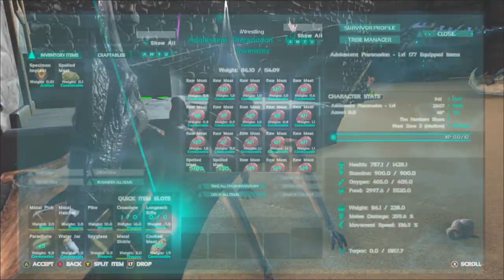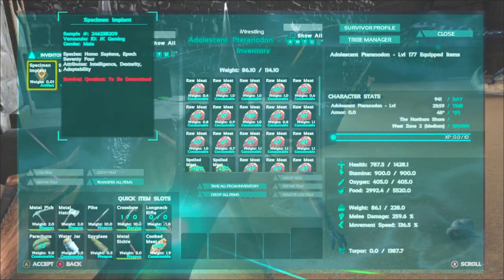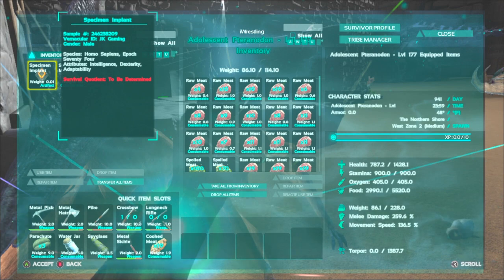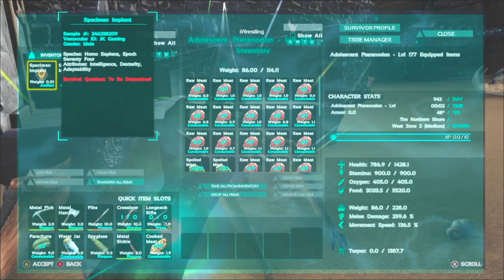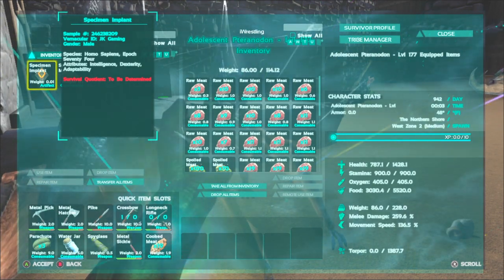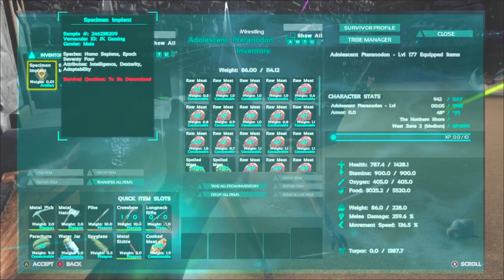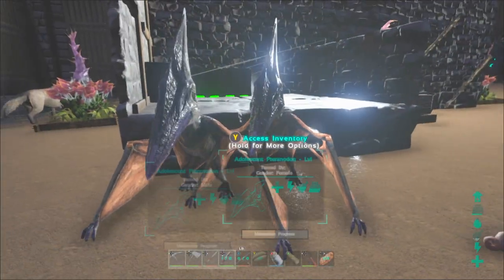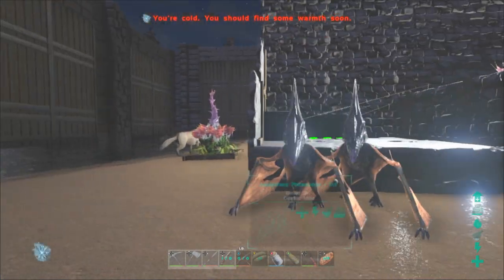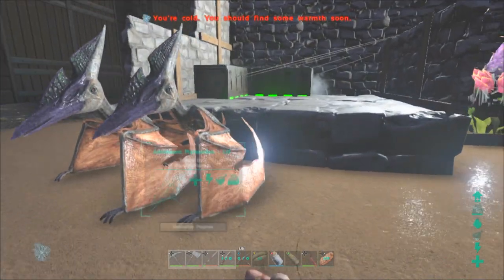We're going to show you the stats: 14 in health, which is pretty good, and 259 melee. Those are the stats we wanted, because the other Tapejara we bred them with had 14 health and 430% melee — so we didn't get that high of a melee, but 259 is pretty good to start. The health is really high, which is nice. I think we're going to get these birds to 500% melee, which would probably be the highest on the server. We are playing on the official server, just to let you guys know.